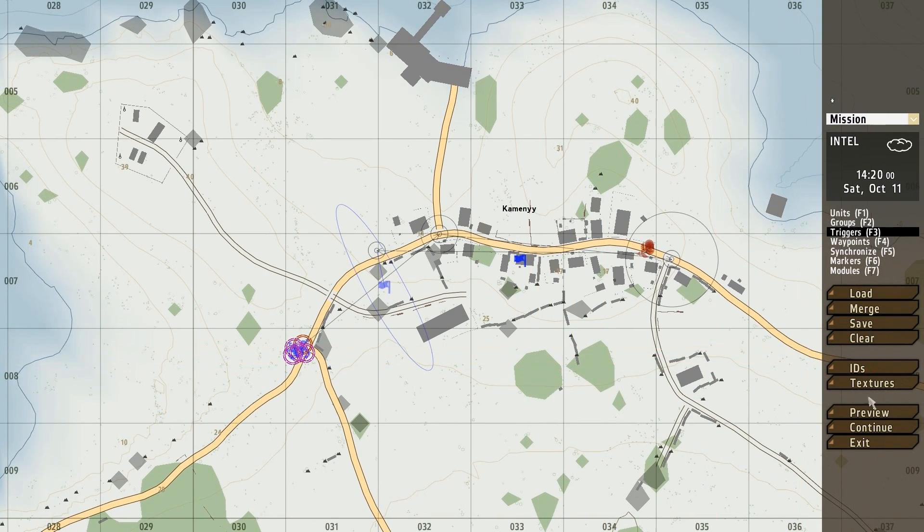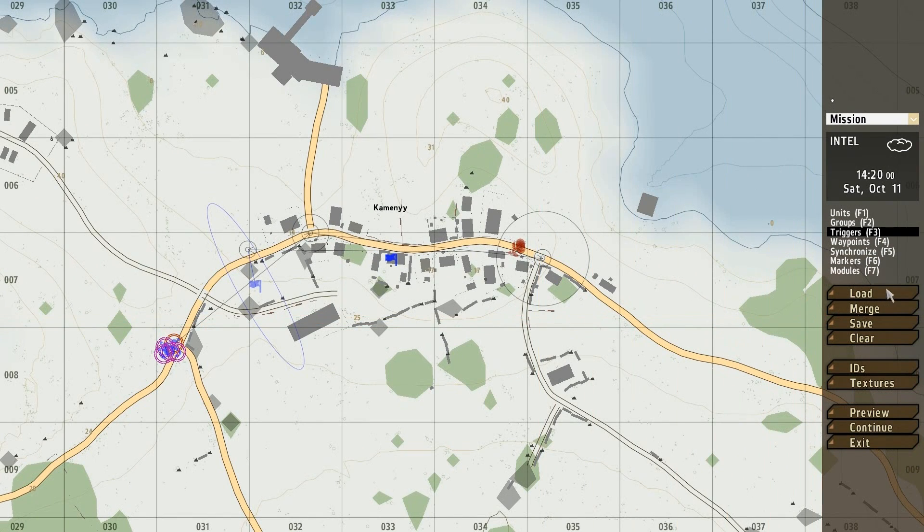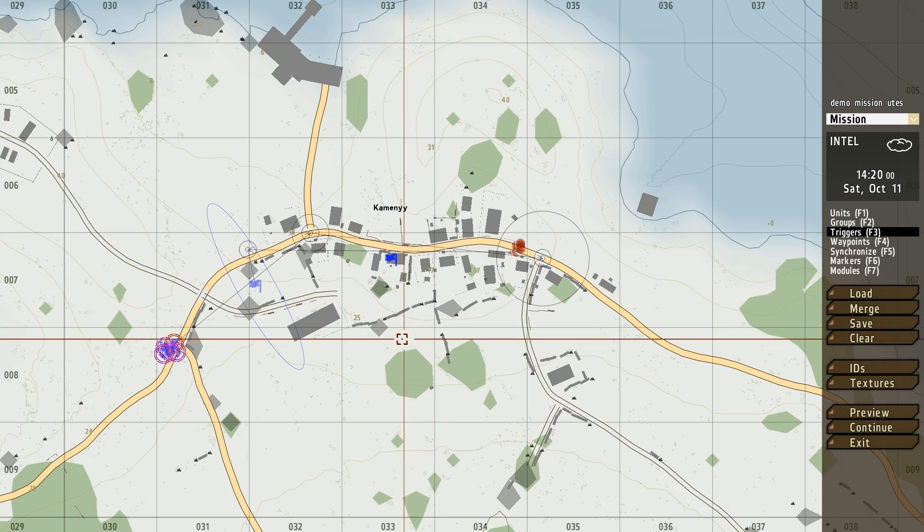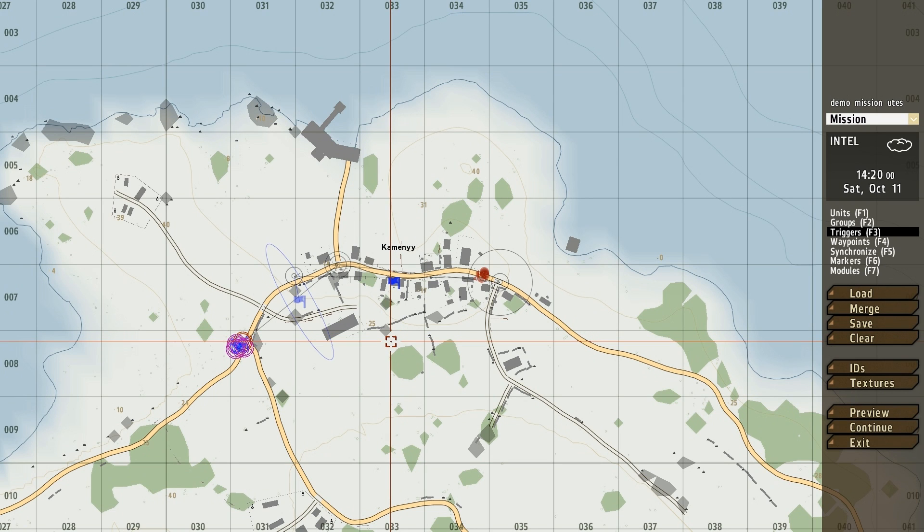To test your mission you just click preview and you can play the whole mission. Now you just need to save the mission — give it a name, for this time I'm going to make it Demo Mission Utis, and save it as a user mission. But if you want to play it as a single player mission or multiplayer mission you need to export it — export to single player missions so you can access it in single player, or export to multiplayer missions, which is what I tend to do so I can play with friends. And that's pretty much all you need to know to make yourself a basic mission.